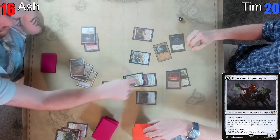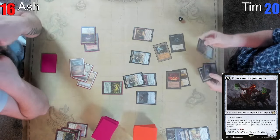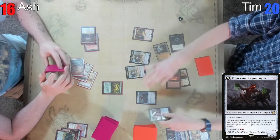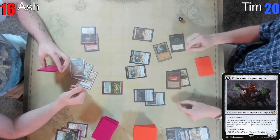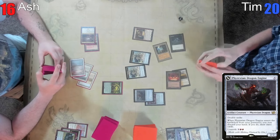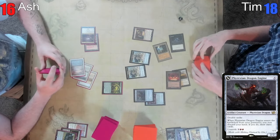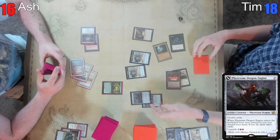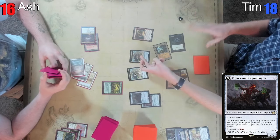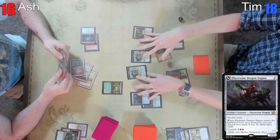I have one colorless floating. I'm gonna equip here — unearthed already, yeah, because it's plus one for double strike. What's the math? Six, seven, eight, nine, ten, eleven, twelve, thirteen, fourteen, fifteen, sixteen — Axes well, plus one engineer. All right.